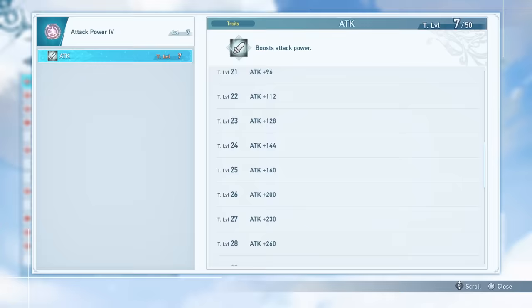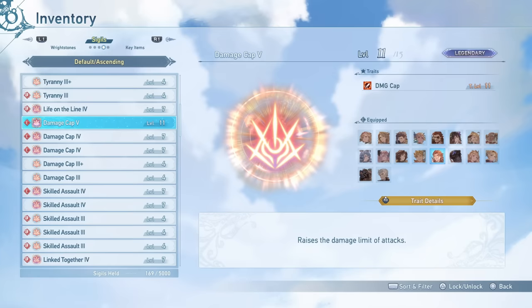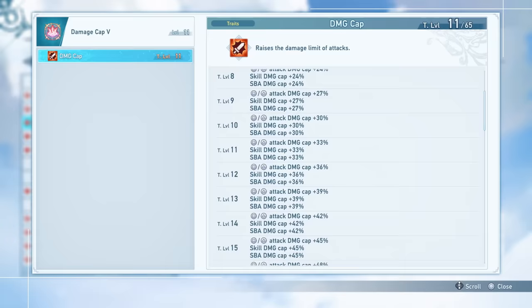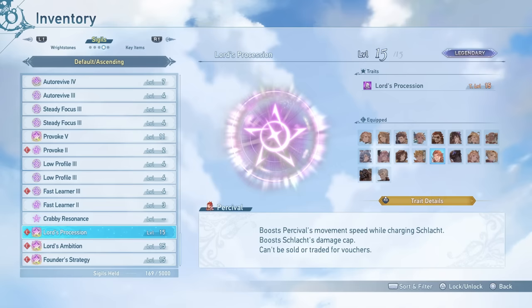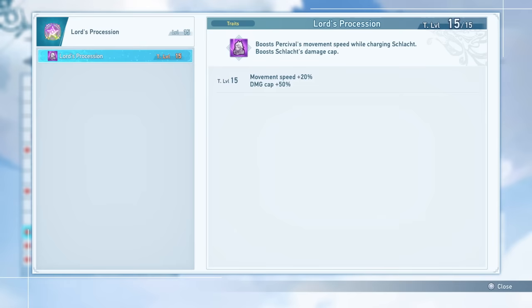General sigils like Attack Power, which increases your base attack up to a maximum of 2000, as well as Damage Cap, which raises the damage limit of your attacks going all the way up to plus 250% more damage, are going to be essential. We also cannot forget about Percival's own sigils. His first signature sigil, Lord's Procession, boosts your movement speed by 20% whenever you are charging your big attack, and raises the damage cap of your charged attack by 50%, which is a huge deal.